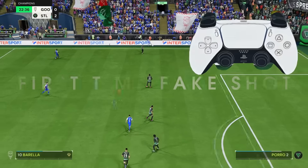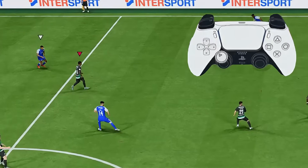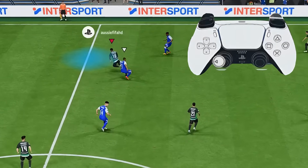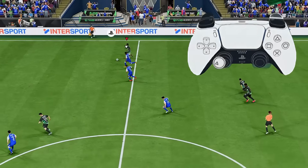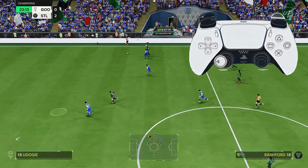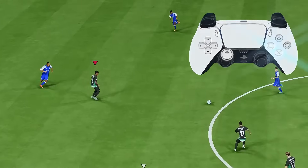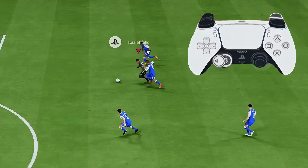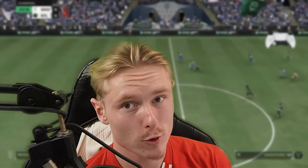The fake shot first touch is a very effective move to perform off the back of a touch — specifically a first time touch. You could pass it into your striker and fake shot first time into the space to create a shot. I find it's very effective if you perform the shot or a cross and then pass afterwards, as it will perform a fake shot. It's a very effective way to beat the defender in the box in FC25.